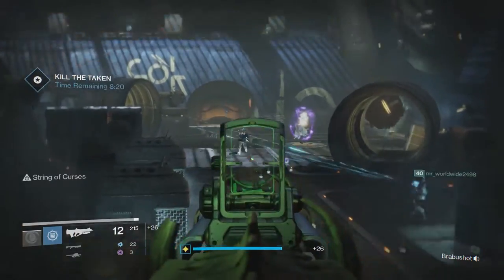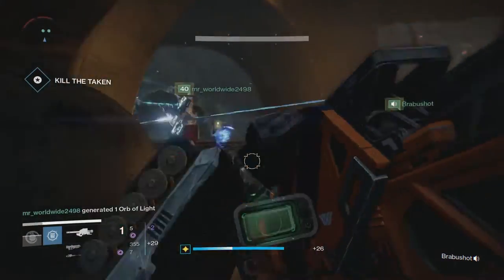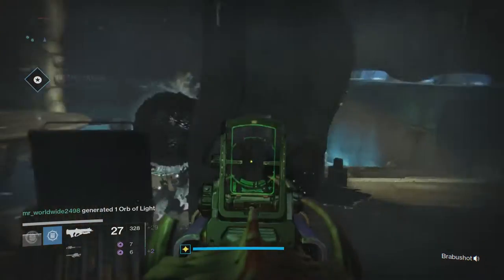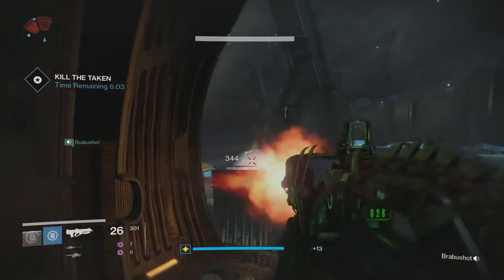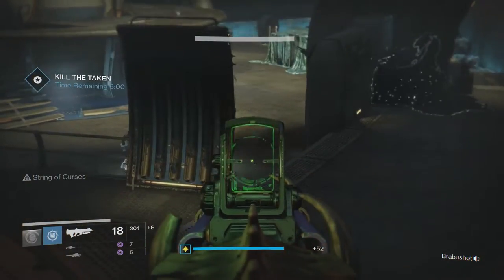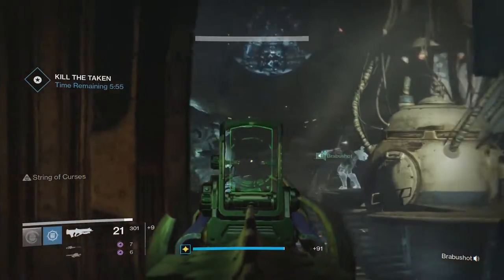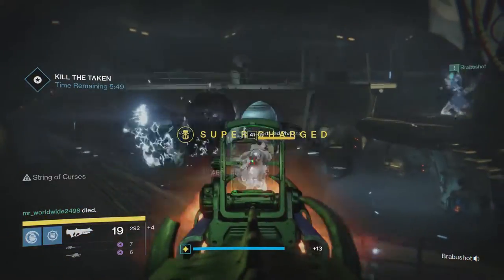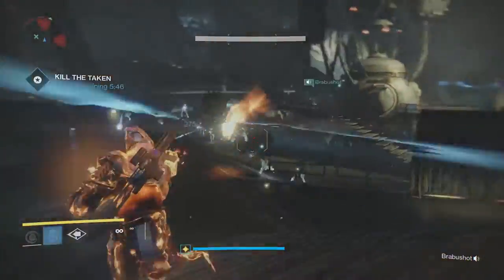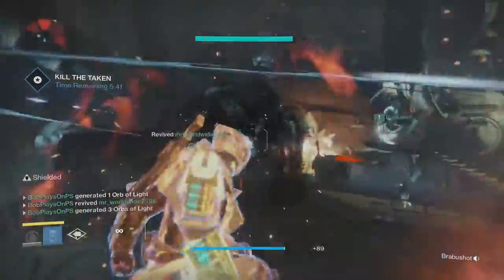By the time you reach the next room you should have at least six minutes left if you're doing well. Finally, you will find yourself in the large corridor where you normally fight Taniks. Only here you will encounter an ultra Taken captain named Drevix the Chosen. This room is completely flooded with level 41 Taken enemies and there are blight spheres everywhere that spawn new enemies. My advice is to take shelter near the entrance and play aggressively. If you're a Titan I suggest Sunbreaker. If you're a Warlock, go for Stormcaller.